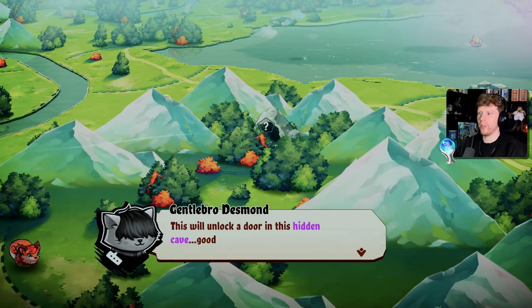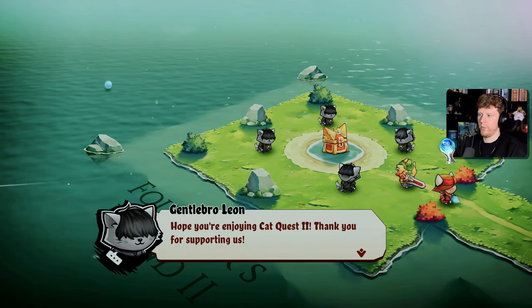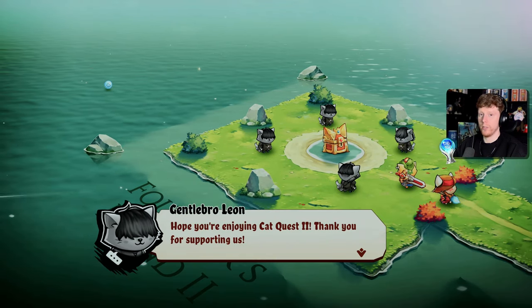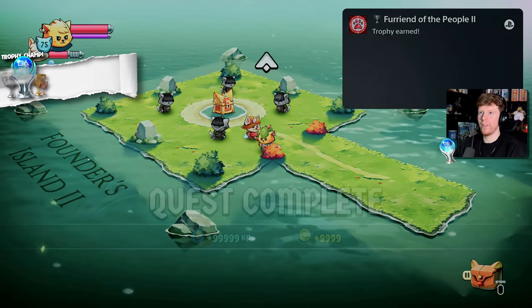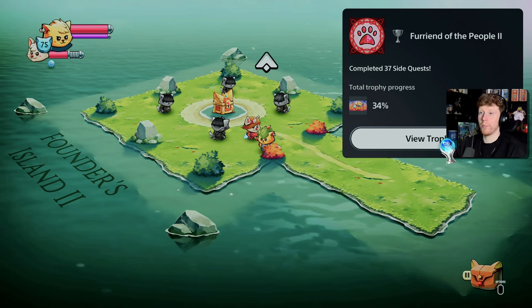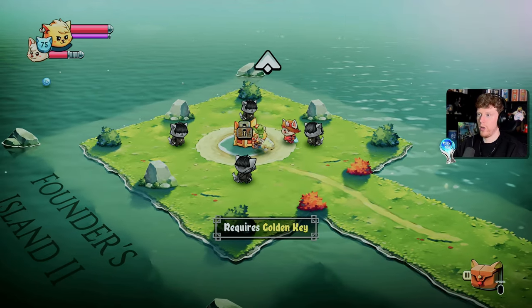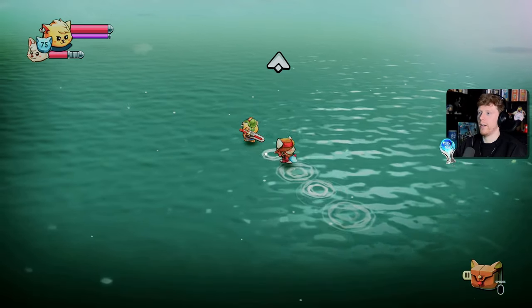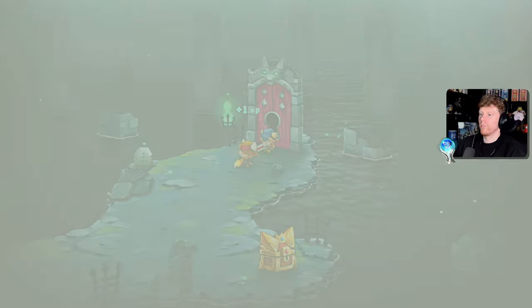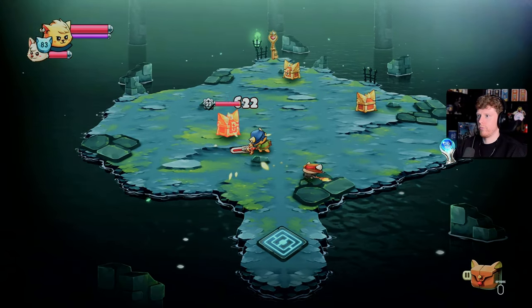This will unlock a door in a hidden cave - good luck player. So we've gotta go find that cave first. We got a trophy as well - Friend of the People 2 for completing 37 side quests. Still don't have the golden key though - I've got to go complete that cave first. After trying and failing to get the gold key, I went and leveled up some more and came back, defeating the enemies and earning the gold key.